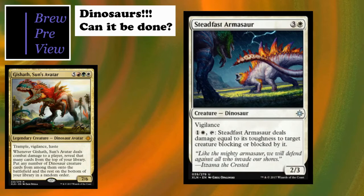Steadfast Armasaur has a very interesting combat trick. Four cost, three colors one white, vigilance, 2/3. The two-cost ability - one color one white, tap - has Steadfast Armasaur deal damage equal to its toughness to target creature blocking it or blocked by it. Once you start boosting this guy, you can start taking out big threats that are crazy enough to block or be blocked by it.